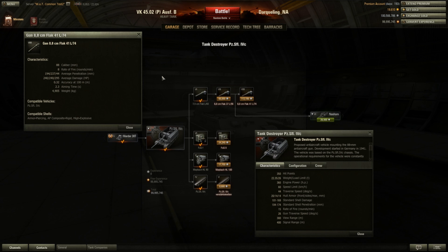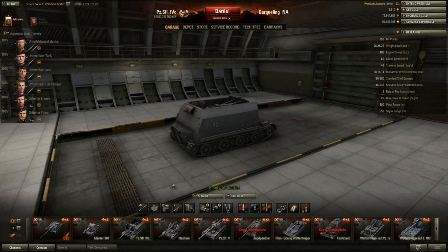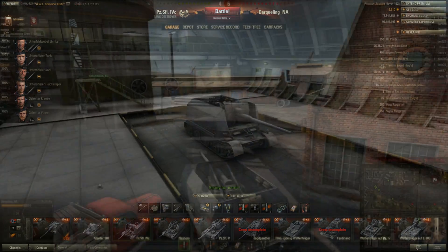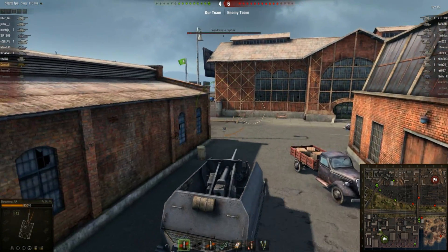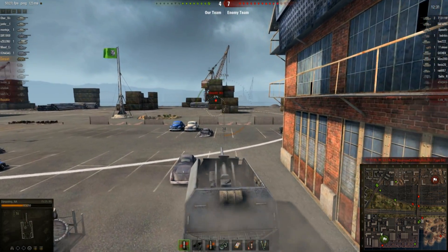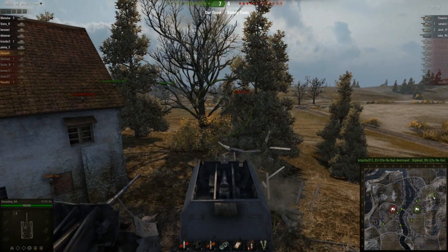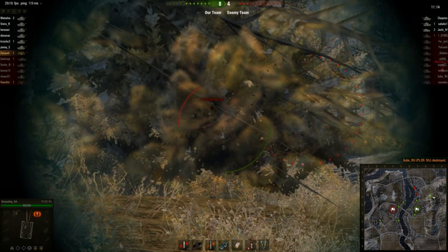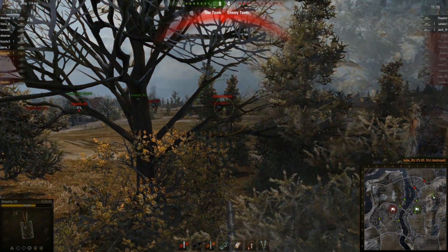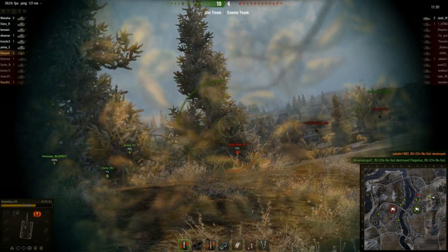Branching from the Marder III, we have the Panzer IV self-propelled anti-aircraft gun, which features a gigantic 88 Flak gun. This thing is a fantastic sniper with a relatively slow rate of fire — about half that of the Marder III — but its penetration is nearly double and its damage is well over double, averaging about 240 damage. Hit points is relatively minor at 350, with essentially no armor whatsoever. This tank is going to rely on camouflage and its hit point pool to save it. Its accuracy is pretty decent at 0.32, with an aim time of about 2.3 seconds.